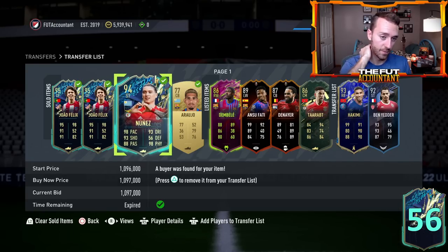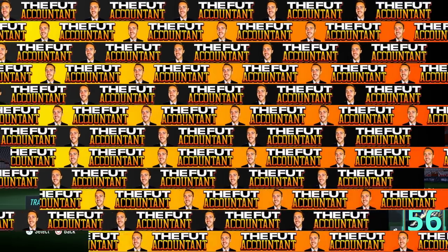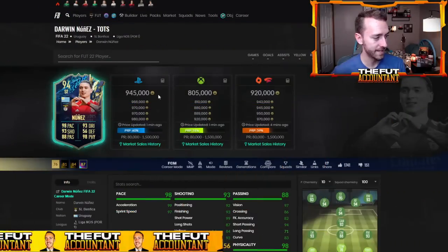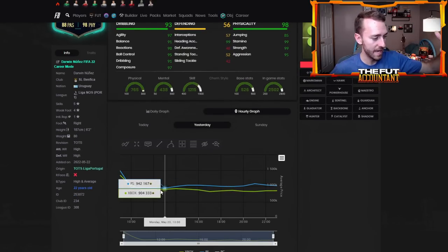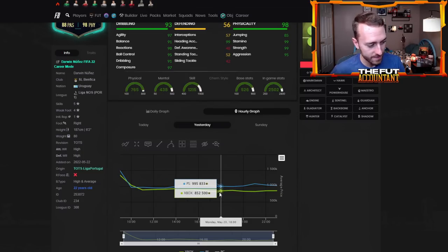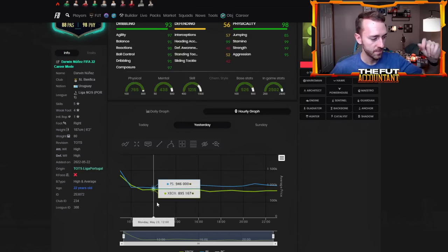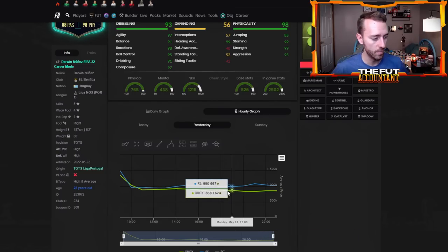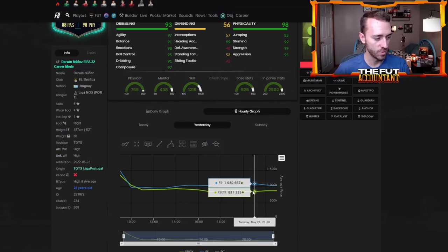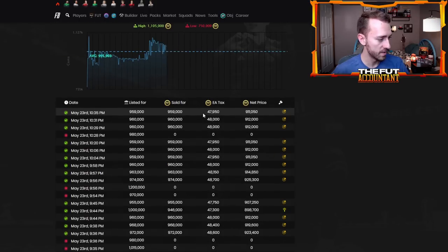I bought a Darwin Nunez and I want to talk about this card. I bought him at 975 after the price range update early Monday morning. Nunez is now back down to 945, but he got a price range update to 1.5 mil, automatically dropped down to like 895-900K for a short second, rebounded back to 1.03, went back down into the 900s, then spiked again to 1.08. I bought one at about 970 on the way up because I knew he was so rare and was going to go up to the 1.1 mil range. I sold it at 1.097, which was basically his peak — one of the peak points for this card on the day yesterday.